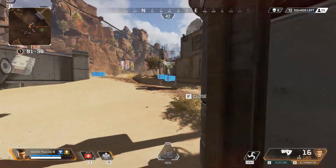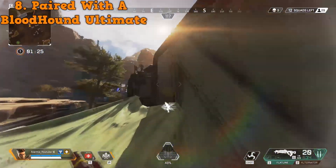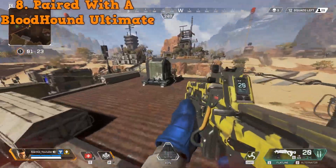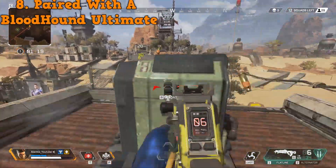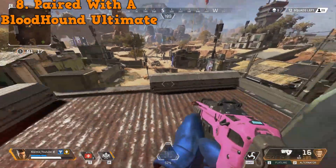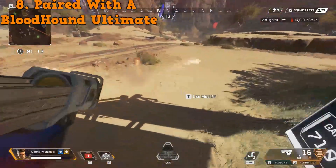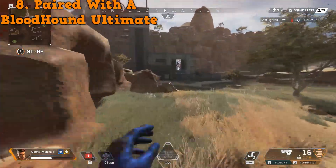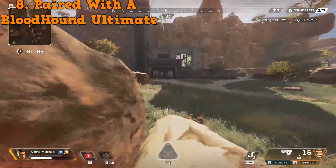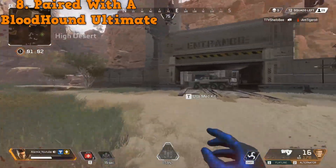Tip number eight: use Bangalore's smoke paired with the Bloodhound ultimate. Bangalore's smoke is so good on its own, but if you put smoke on the ground and the Bloodhound on your team pops his ultimate, as long as that player is decent, you have a very good chance of winning. If you haven't tried pairing Bloodhound and Bangalore together when choosing your legends at the start of the game, I strongly recommend it.